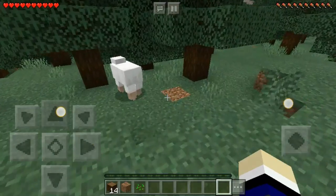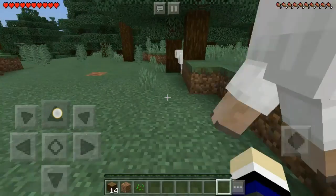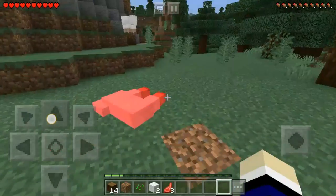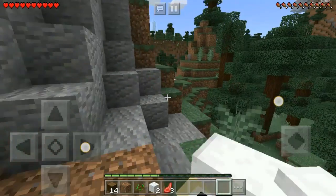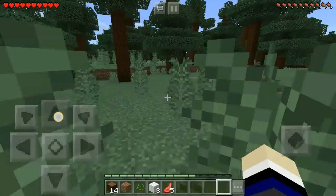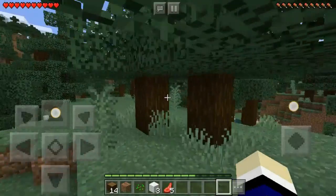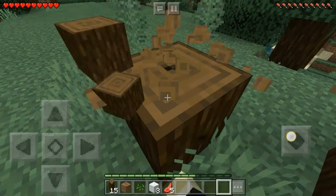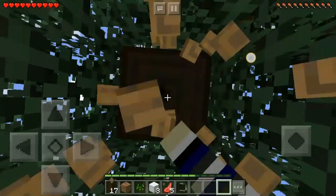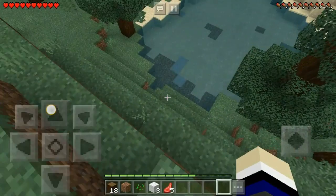The next thing is to kill all the sheep that you can — kill at least three sheep — and all the cows that you can see nearby. Getting three wool will actually help you survive your first night in Minecraft. It's actually a pretty easy game if you know what you are doing. If you get three wool already you are basically set. You also need to kill the cows because of the food — steak is the most easy food resource for a starter.